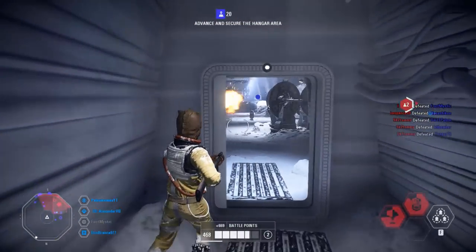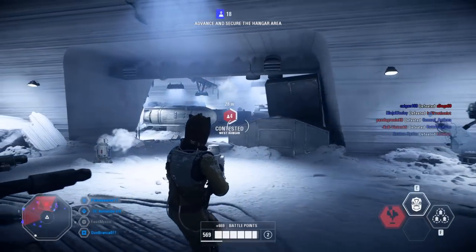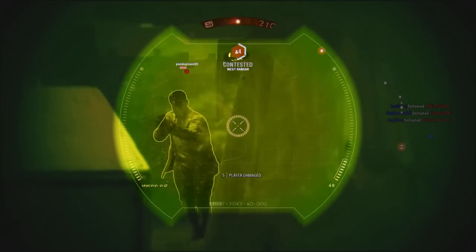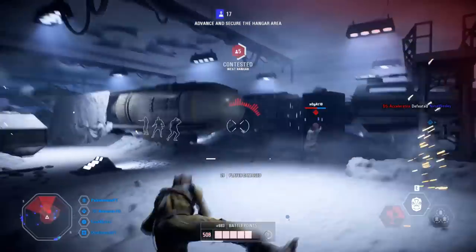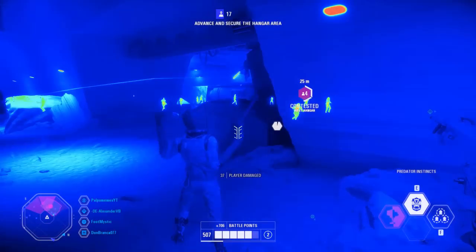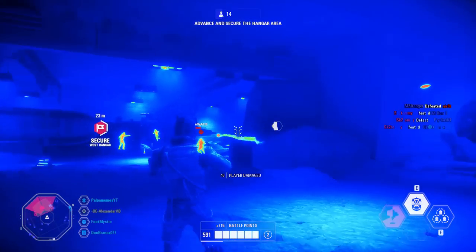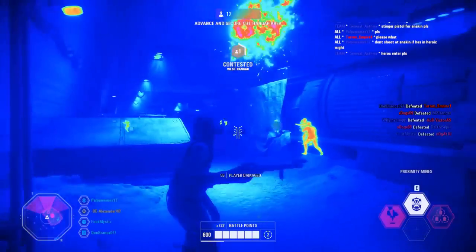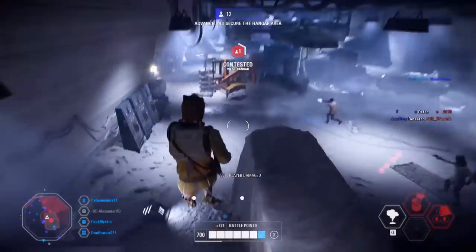The next thing on my list is something I've always wanted in these new Battlefront games: the ability to just see a ship on the ground and hop in at any time without it costing battle points. You just hop in and fly. You should also be able to land your ships anywhere you want, especially if they're adding in these capital ship interiors. How cool would it be to find a ship on the ground, hop in it, fly all the way up to the capital ship, land inside of it, and destroy the ship from the inside out — a lot like the space battles in the original Battlefront games?